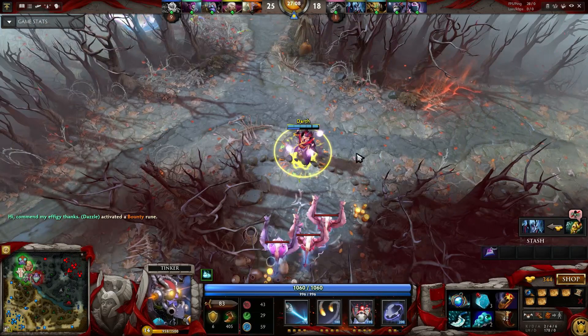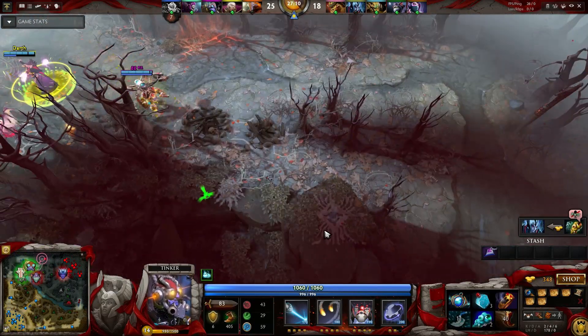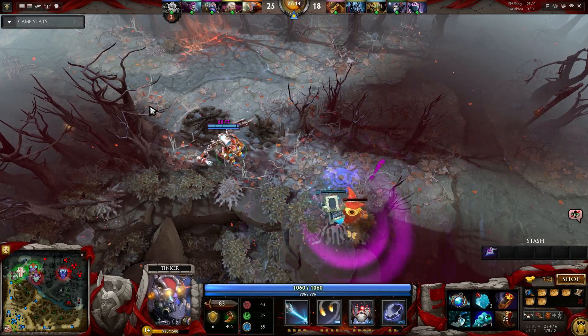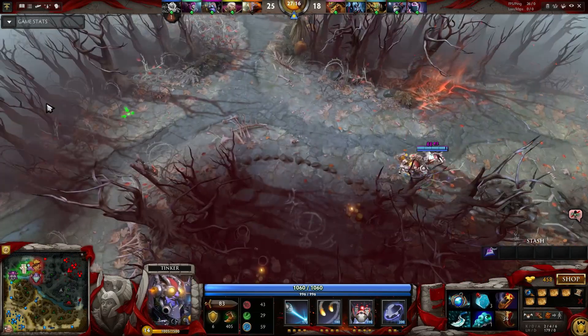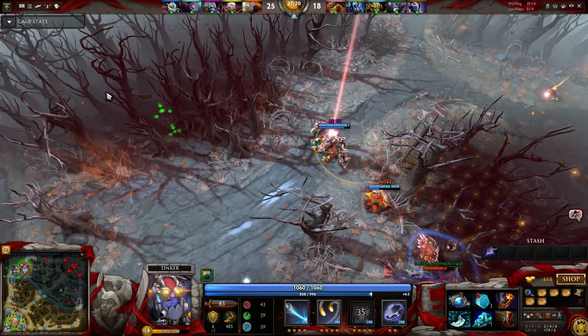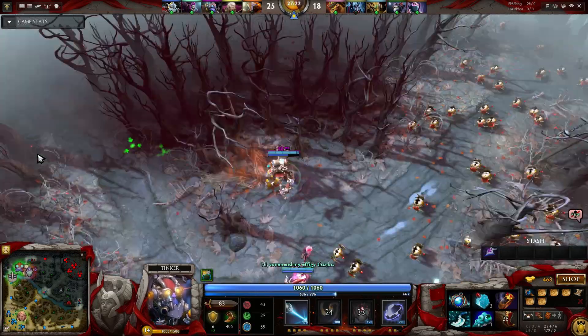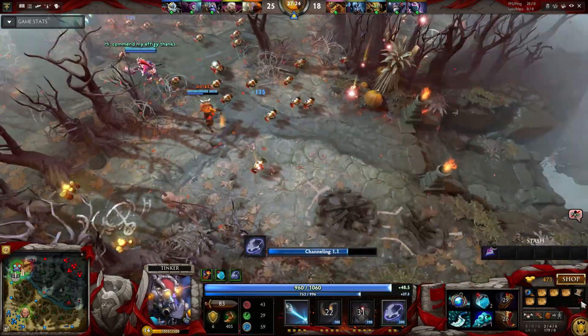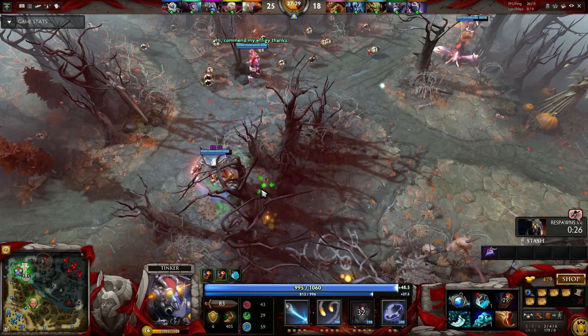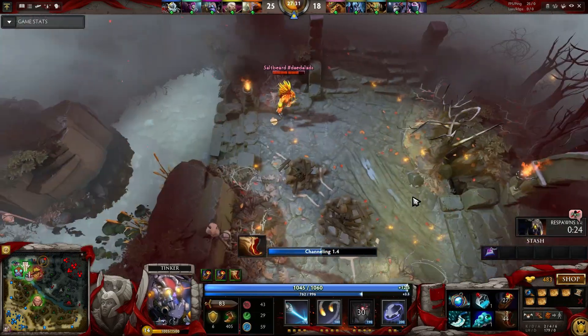Blink Dagger has many uses. It is a great mobility item. You can use it to skip 1,200 units of walking, which may seem unimportant, but as most experienced Dota players know, every little detail counts — and 1,200 of those details are huge for a player. With this mobility advantage, you can chase, escape, farm, push, and initiate a teamfight.